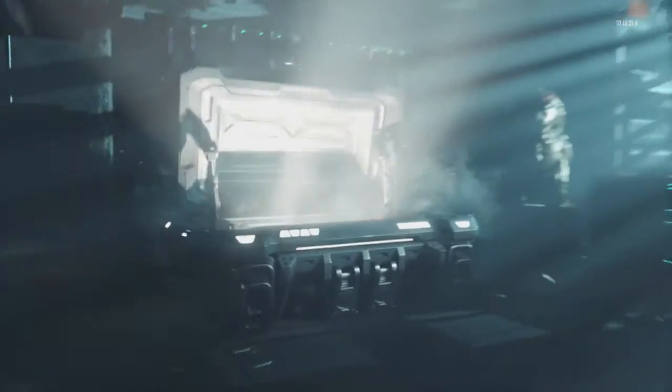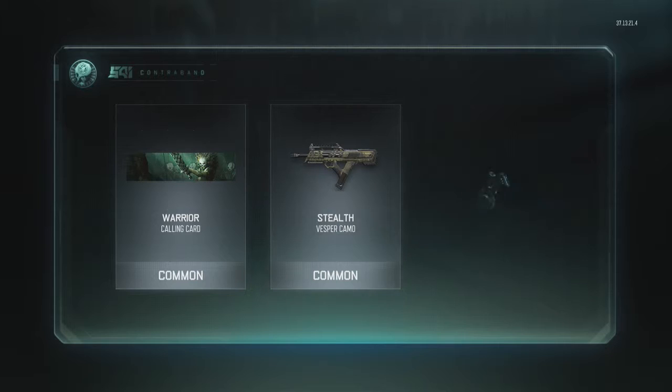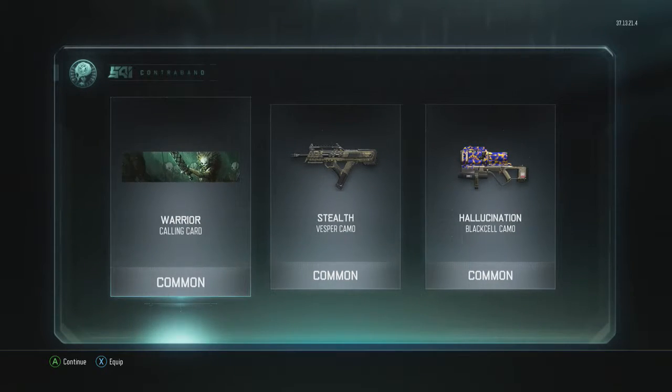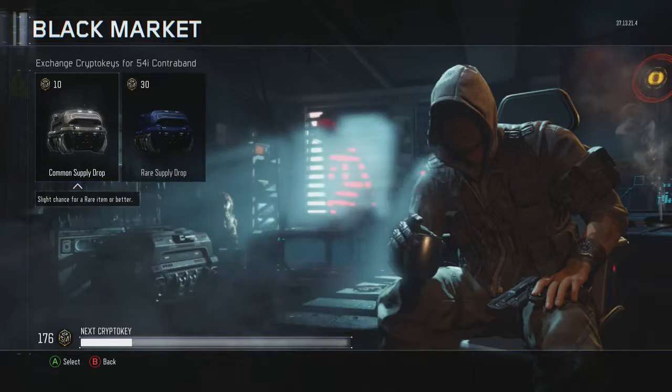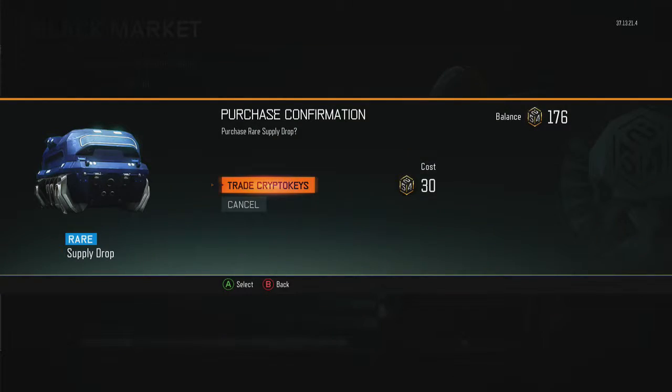Let's see now — I like that warrior calling card, that's sexy. I don't care so much about the camo so far. That stealth camo — I might use that. Let me get another rare and see what I get.